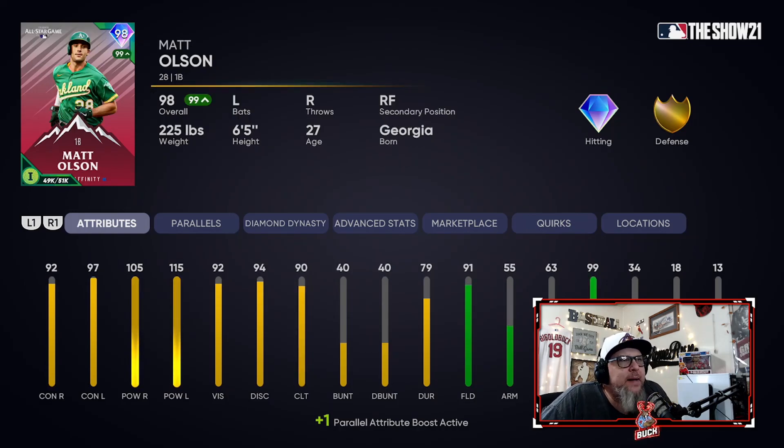Next up, this dude I've been playing in right field a little bit because I just love his swing. He doesn't hurt me as bad as Castellanos does in right field with defense, and that's because Castellanos's main position is right field. But 92 vision, 115 power against lefties, 105 against righties, 97 contact, 92 against righties — he's got reverse splits, he hits left-handers. It's freaking awesome. This is why he's in my top five: Matt Olson just absolutely flat out rakes. I love swinging the bat with Olson. That's why he's in my top five.